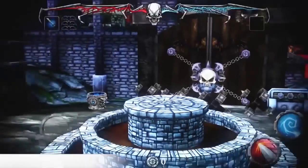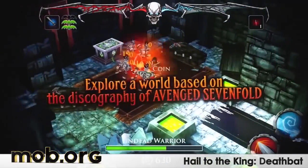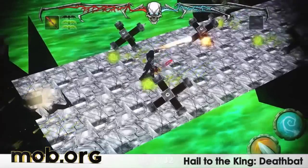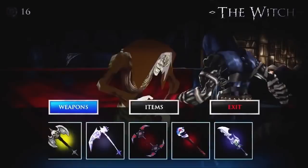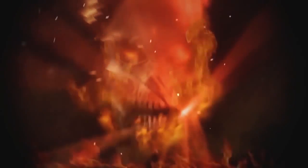Hail to the King: Death Bat is a typical RPG about chaos and destruction on Earth, evil demons, undead hordes, vengeance and purpose. But it has something old school and appealing, and it's not just about 2000s era graphics. The game has an elaborate story, a variety of enemies and loot, memorable bosses, puzzles and tons of deadly traps.